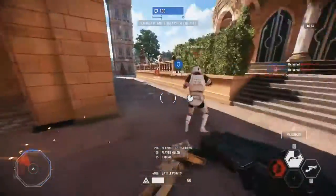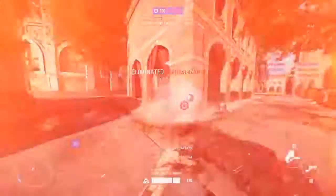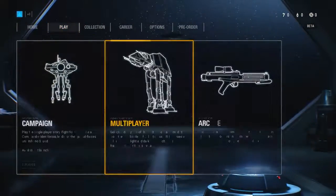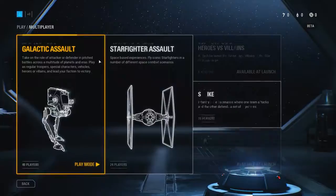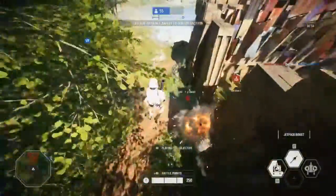In this video we'll be taking a tour of what's on offer in the beta and showing you some quickfire tips along the way. You'll have four different game modes to try here: Galactic Assault, Strike, Arcade and Starfighter Assault. Let's take a quick look at each of them now.